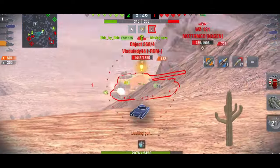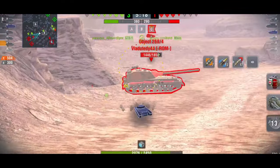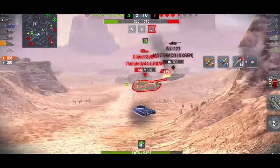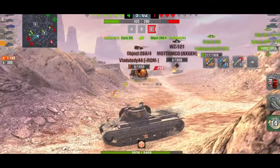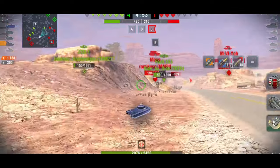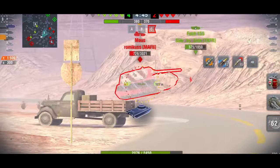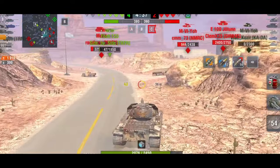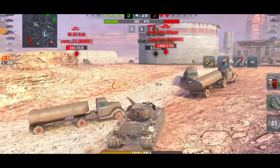The first one we have is the Super Conqueror. I love this tank — I think it's fantastic. It's got nice armor, a nice turret, and the gun's not too bad. It's a fun tank to play, and of course it is tier 10. You can get it for quite cheap; it's recently been in the store and I've recently made a video on it. The turret is fairly strong, apart from that shot from the E100.